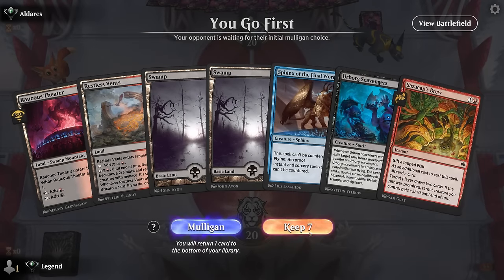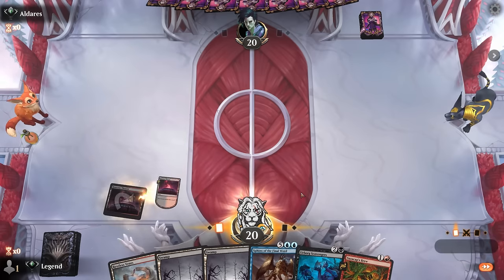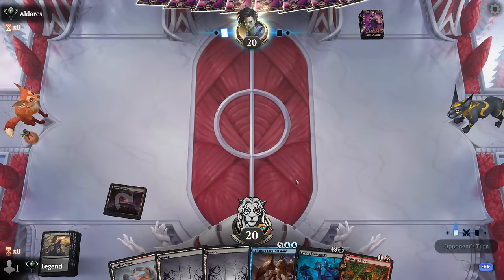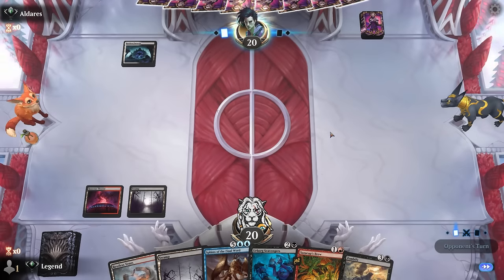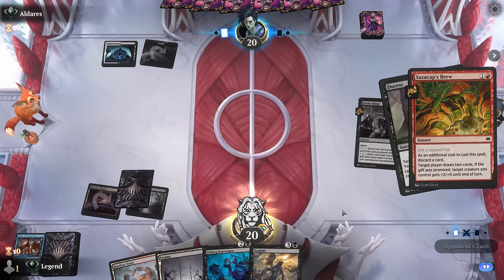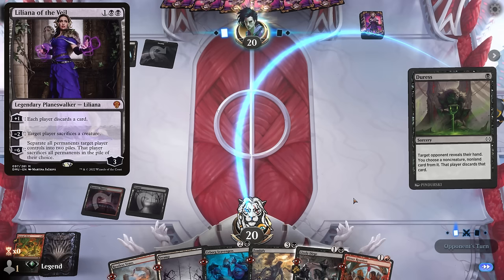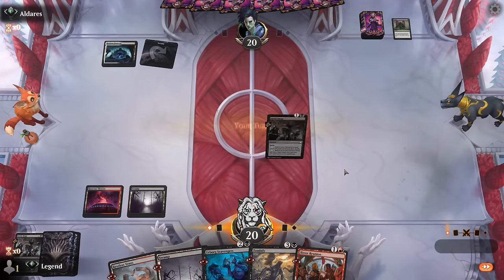Game 4 on the play with a promising hand — we can discard Sphinx and have hexproof on Scavengers right away. We surveil to maybe hit more keywords. Zombify could be a backup plan. The opponent seems to be on a similar strategy and takes Zombify with a discard effect, but Scavengers will resolve with hexproof. The opponent also takes Lively Dirge, which is interesting — fortunately we drew another copy.